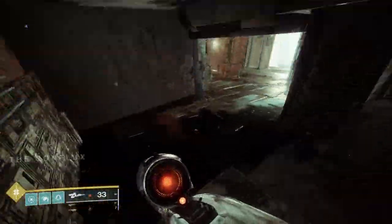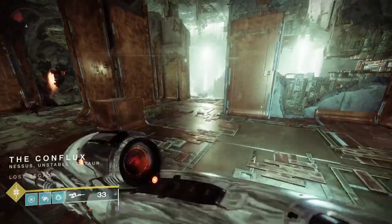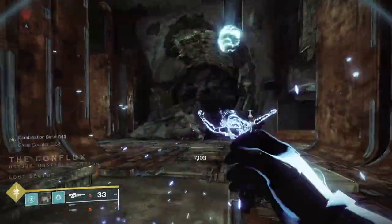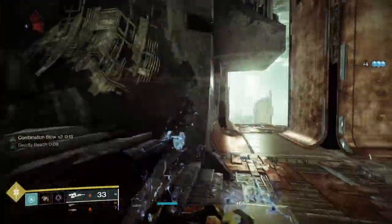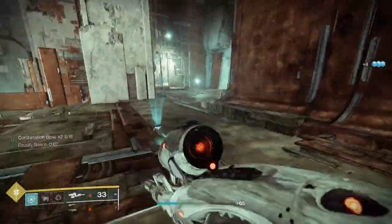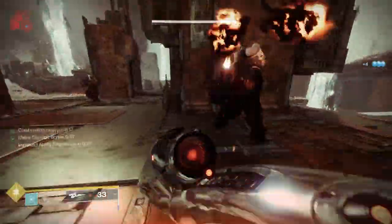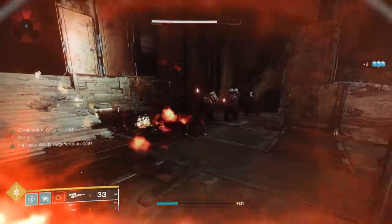For weapons, I didn't really focus on them because this is a very melee-focused build. Obviously if you want to take advantage of Font of Might, you could use arc weapons — things like Trinity Ghoul, which would pair nicely with Nightfalls, or an arc rocket launcher. It's really up to you because weapons aren't the key portion of this build.